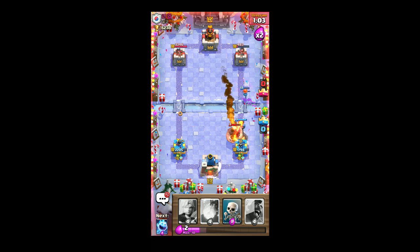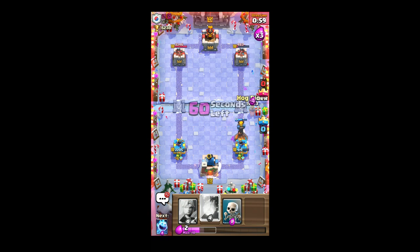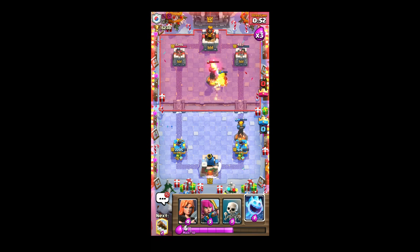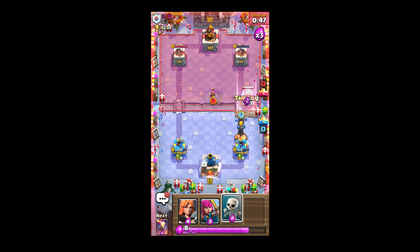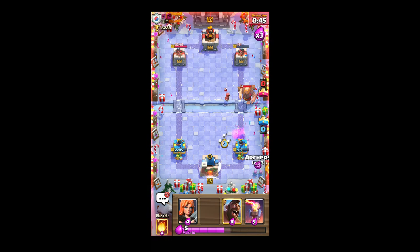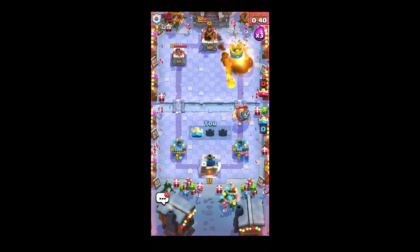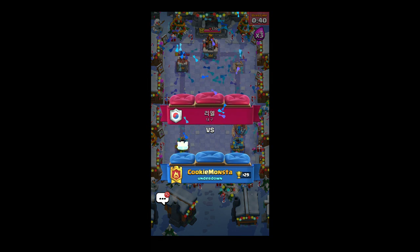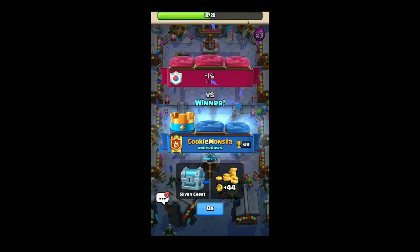With the infernal tower he won't be able to take the tower — I'll just drop the log and he's going to play his infernal. I'm going to drop my fireball and cycle everything. Not that great a play from my side on this final part — I was getting a bit overwhelmed but I managed to take this one home.